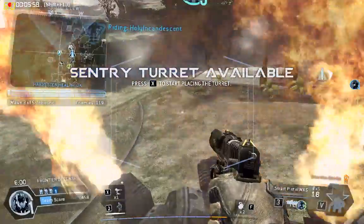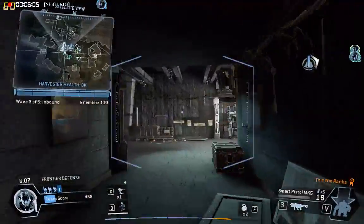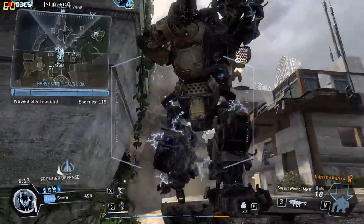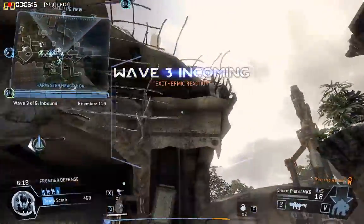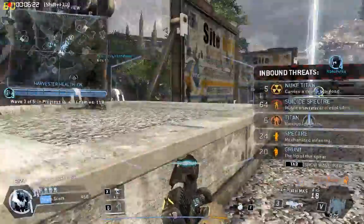Pilot, we've got a turret available. Put it someplace where it can do some damage. Okay, your Titans prep for launch. Call it when ready. There's another wave heading your way. Got some nuke Titans inbound. They'll detonate near the Harvester, so focus your fire and keep them at a distance.